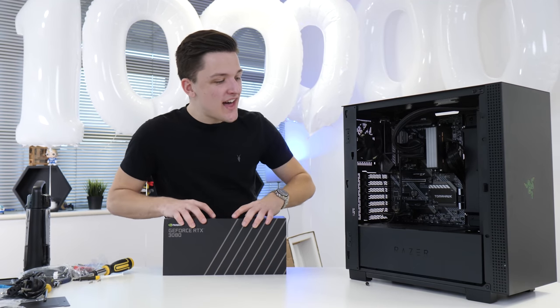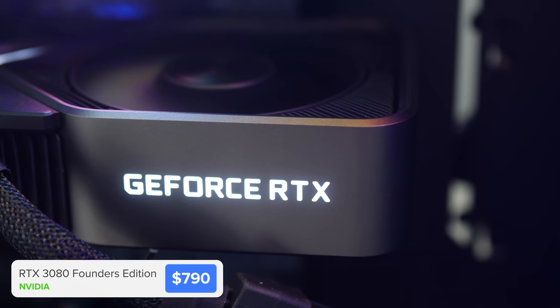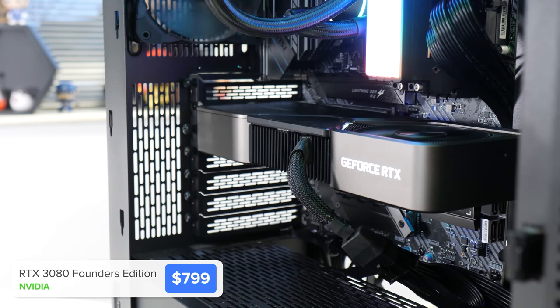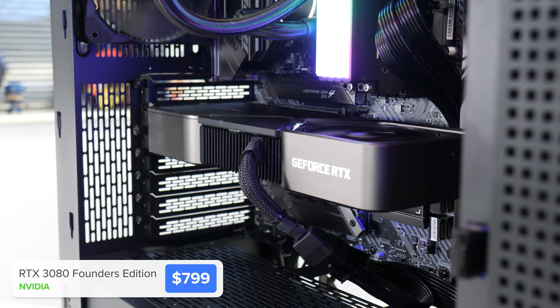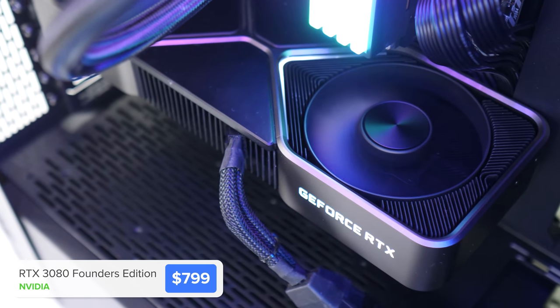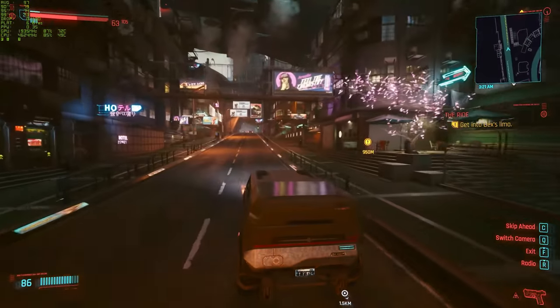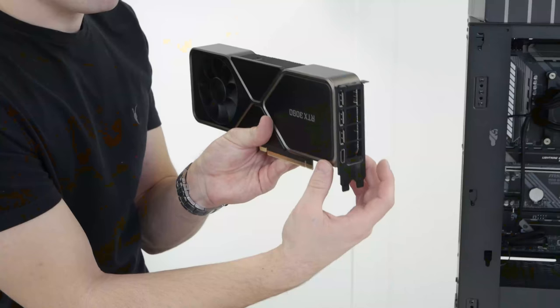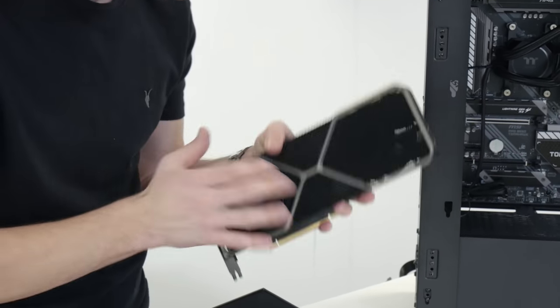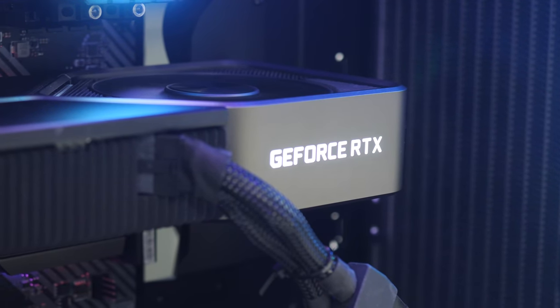With all the cabling sorted, it's time to install the GPU — the NVIDIA RTX 3080, specifically the Founder's Edition card. This case has plenty of GPU clearance for something like an MSI Suprim or Gaming X Trio as well. I'm a big fan of the Founder's Edition design — it gives me Apple vibes with its sleek look. It's within its two-slot form factor, temperatures are fantastic, and with liquid cooling it won't affect RAM or CPU temperatures.